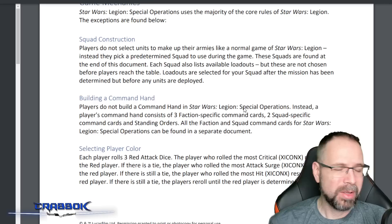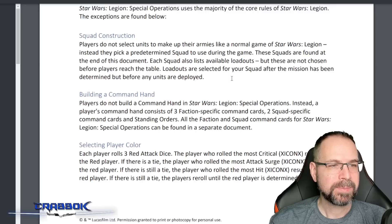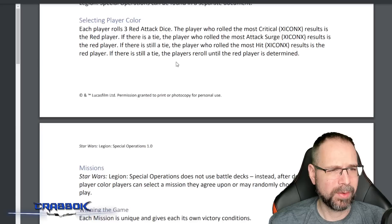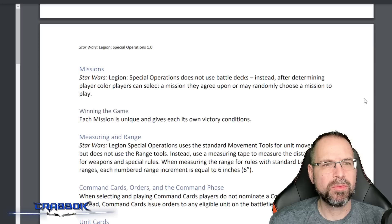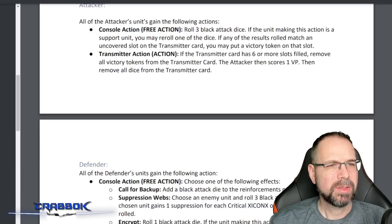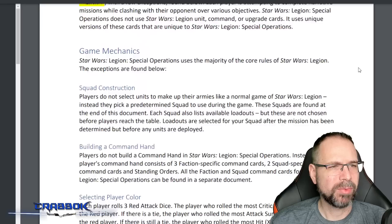Basically, you're selecting a squad — not really building one. You also can't use any of the regular command cards from the game; you have to use the command cards unique to this format, and there are a whole bunch of them. Links are on the home page. Then you randomize for player color. The rules document is about 16 pages, though many of those pages cover new scenarios and squad lists.